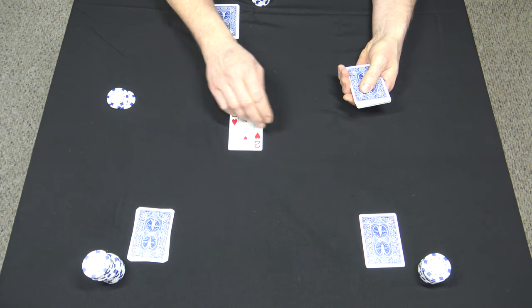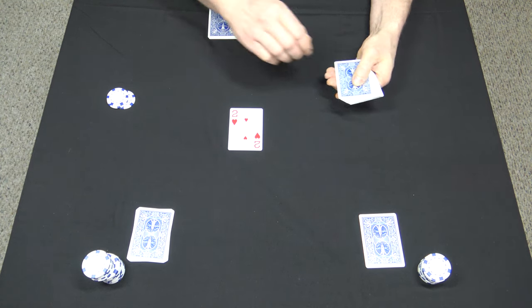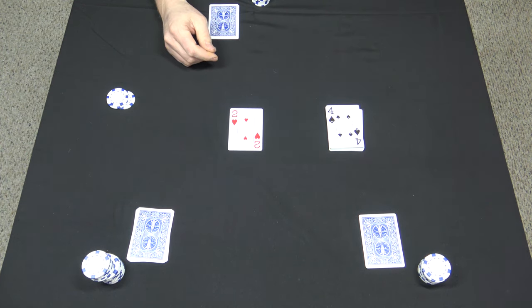And this can change whenever a pair shows up on the table. Take the remaining deck of cards and turn over the top card. You have a four of spades.